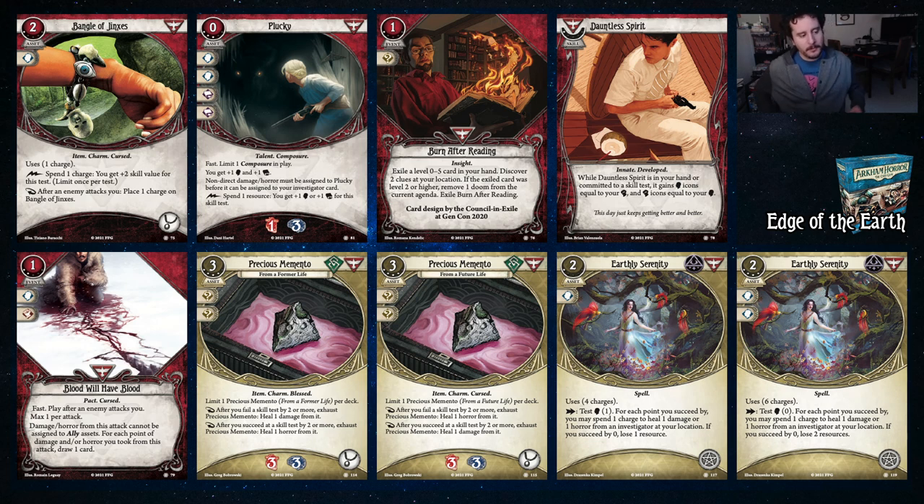We have the mementos — they both soak three and three, they both take up the accessory slot. They each have like the opposite version of their text — either former or future — where it's after you fail a skill test by two or more, heal a damage, or if you succeed, heal a horror, or the inverse of that depending on which one you have. If you're more worried about damage, get the one where you succeed by two to heal the damage. If you're more worried about horror, do the opposite. If you're worried about both, buy a Relic Hunter and just do both. Why not?